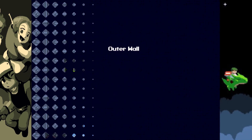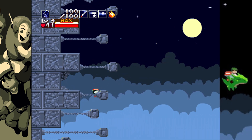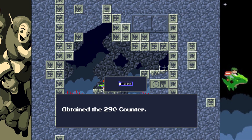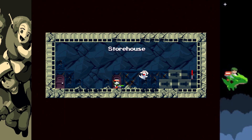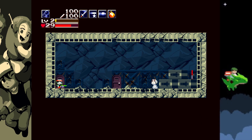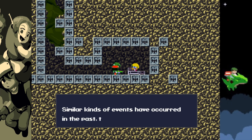After declining Kazuma's offer, I traverse upwards on the outer wall. I keep going up and eventually find myself at the top, where I meet a scared Mimiga — he'll come in handy later. After leaving and exploring the plantation for a bit, I find a hideout with a Cthulhu member and Curly.